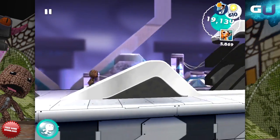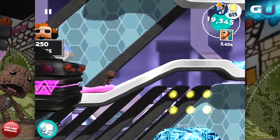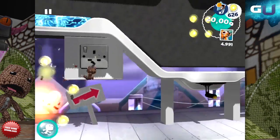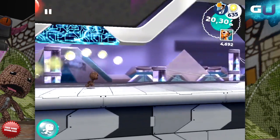Then there's these pink goo floors. While it isn't fatal to touch these, the sticky stuff will slow you down and guarantee your doom at the hands of the Negativitron, unless you use the dash ability to escape in a hurry.